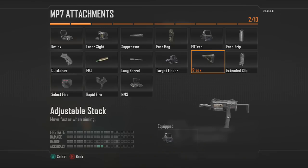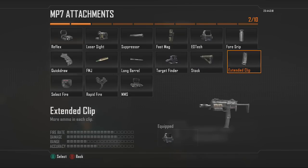Next is the Stock, which allows you to move side to side quickly while aiming down your sights — similar to Stalker from MW3. I actually recommend this more for assault rifles than submachine guns, because you already move pretty fast with SMGs without the Stock attachment.